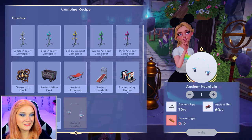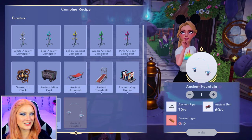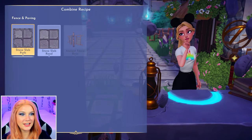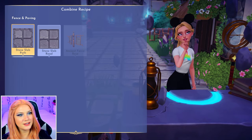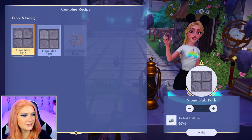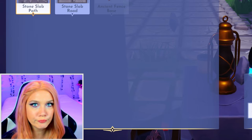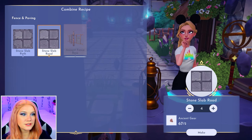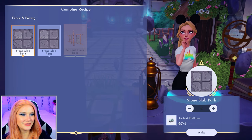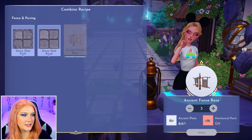This is where you'll find the ancient fountain that everybody's been using in their dream snaps — it looks really pretty in pictures, so you might want to craft one. The next category is fence and paving. There's not much here because these are the only ones crafted with timebending loot — like the stone slab path, which is made with an ancient radiator. There are two different pavements, one with a border and one without, and a new type of fence.